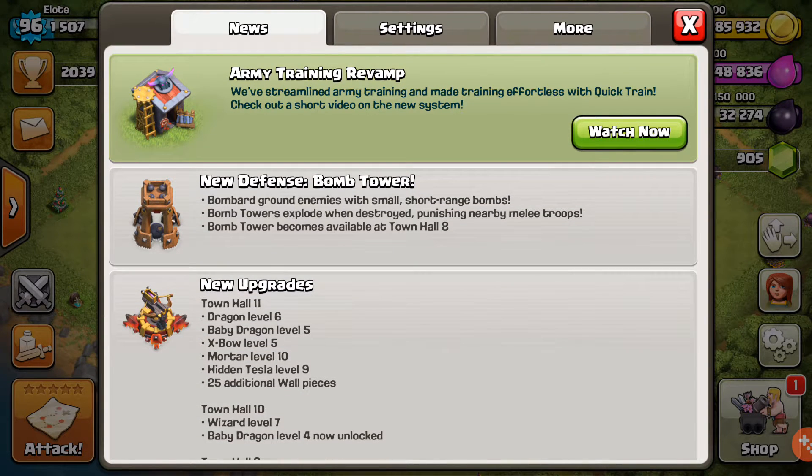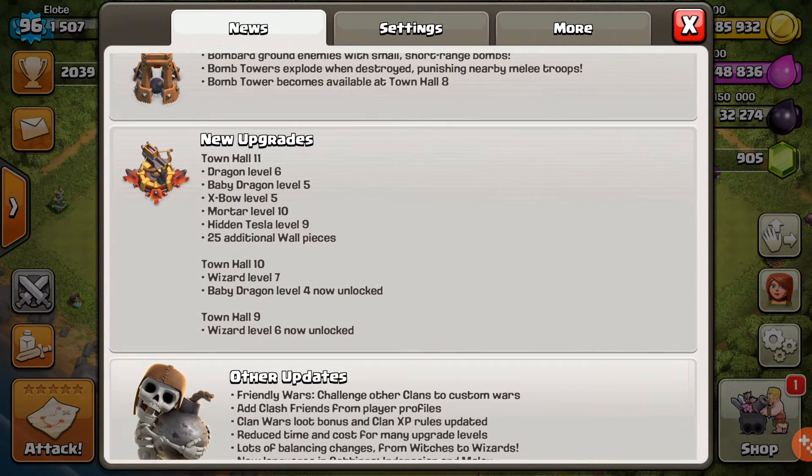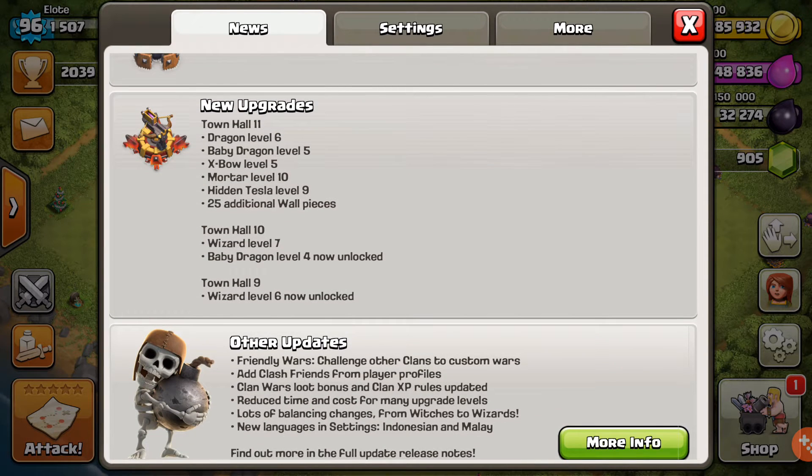Let's see — new defense: bomb tower. So that's what we have to build. It bombardes ground enemies with small short-range bombs, and the bomb tower explodes when destroyed. You get it at town hall 8, so we're able to upgrade it. No upgrades for town hall 11 — that gets a baby dragon and all that stuff.